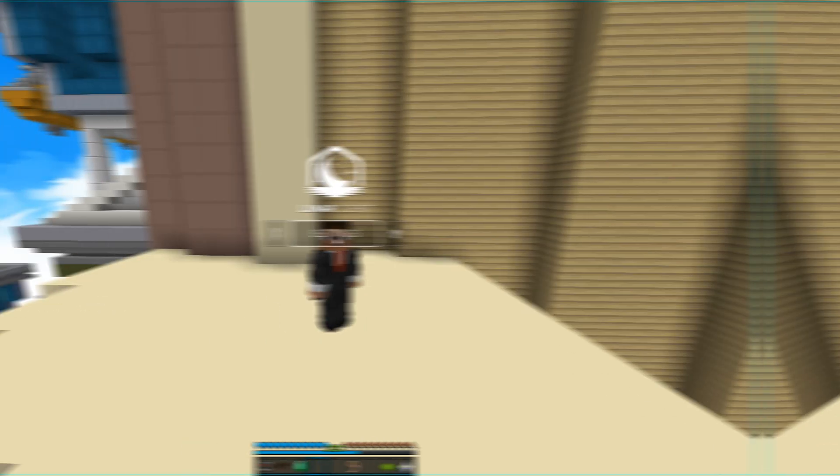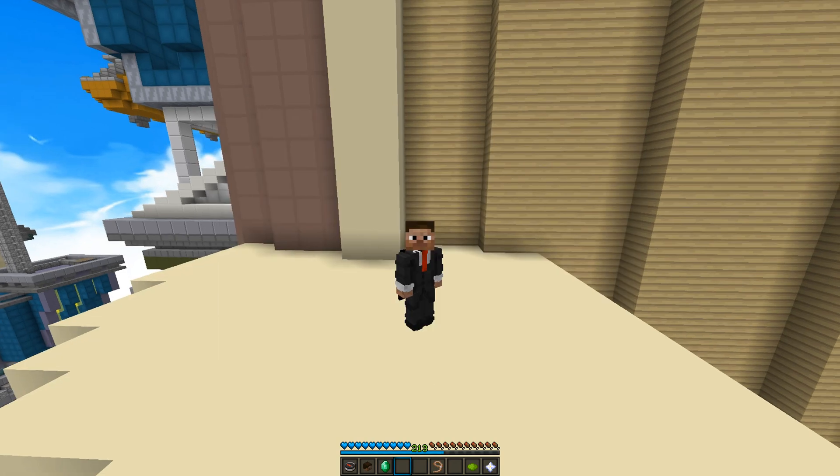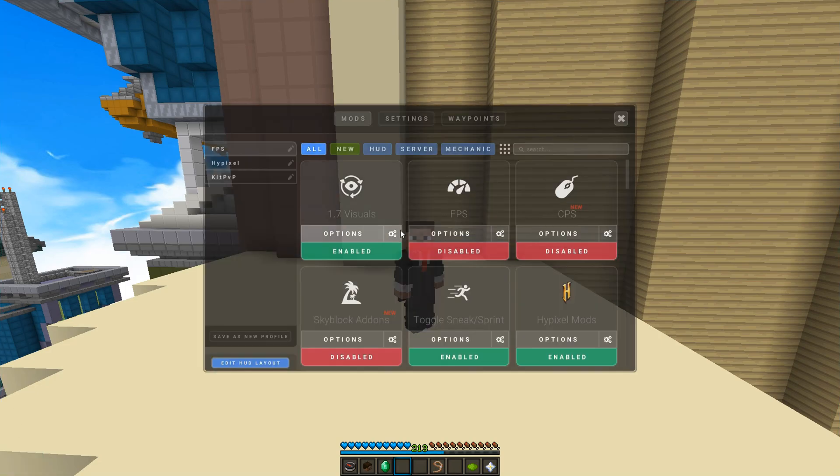Let's get right into it. First things first, I want to go through my FPS profile. This FPS profile is only meant for PVP — anything you add to your HUD is going to lower your FPS, and a lot of people don't say this but it's true. Don't put anything on your HUD if you want maximum FPS, or just put the essentials like your scoreboard, potion status, or armor status. For Hypixel I don't really need any of that, which is why I have a separate FPS profile.